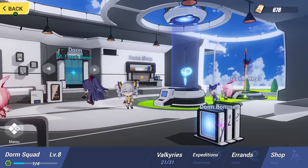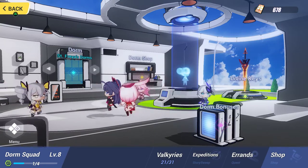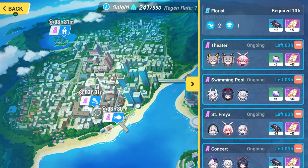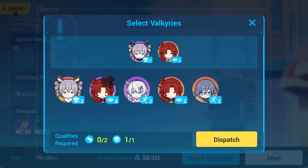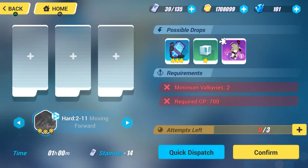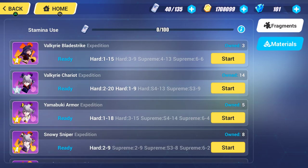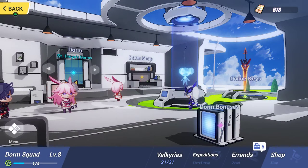They've changed this a lot since last time — I do appreciate it but I miss seeing my super city. There are these things called errands that you can run — you send your valkyries out on them. I don't have someone that fills the agility requirement here, but you can send them out; they usually last eight to eleven hours. There are also expeditions, which are basically fast ways to get character puzzle pieces. It's super helpful — based on missions you've completed, you can quickly go through them and they use a stamina bar.